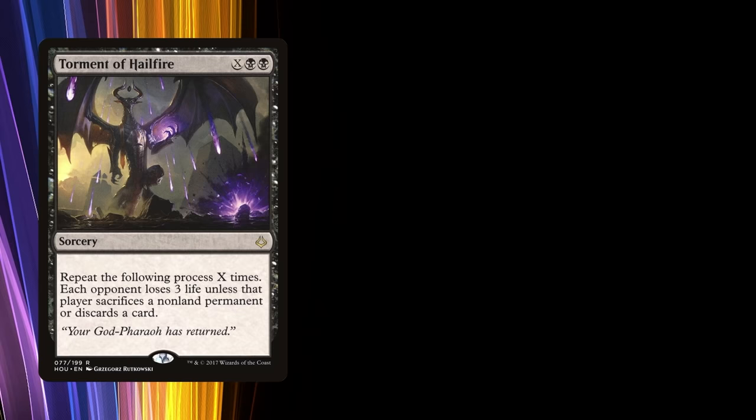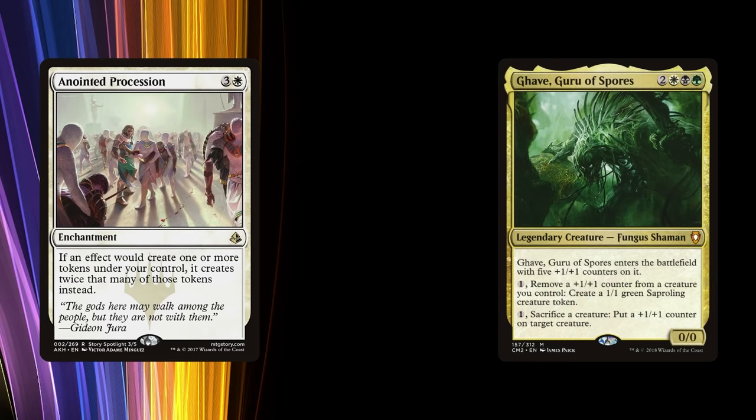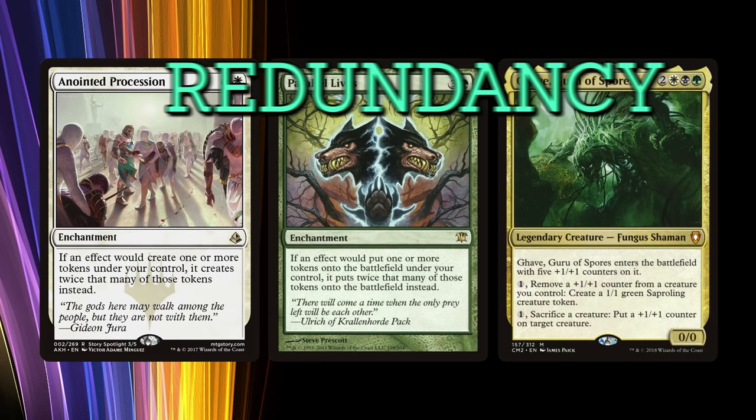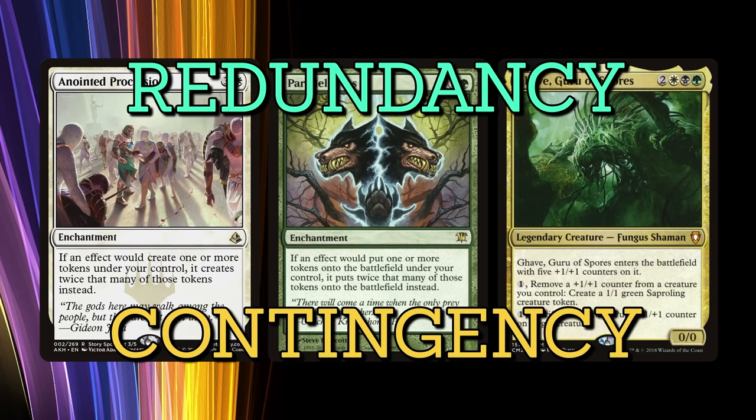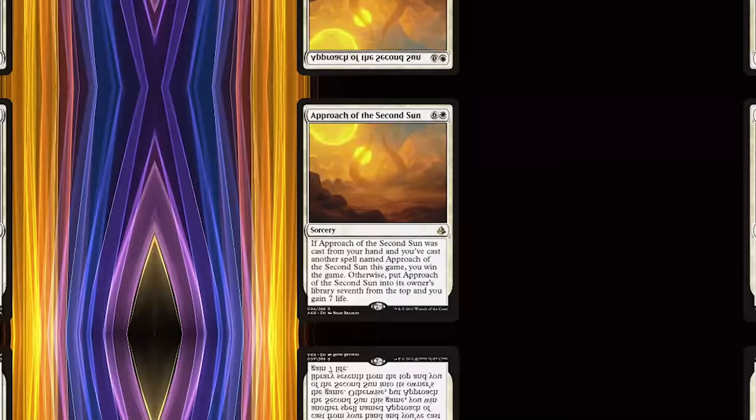The same goes for mass damage spells like Torment of Hailfire and Exsanguinate. Even when dealing with combos, it's good to have redundancy. Need an Anointed Procession to combo off with Ghave, Guru of Spores? Consider running Parallel Lives as well. If you're running one of those combos that only has one option in your colors, consider running a backup combo. When redundancy fails, contingency is there to pick up the slack. Running alternative win conditions in your deck is never a bad idea if you're looking to improve your odds. Winning with Approach of the Second Sun may not sound ideal, but at least it ends the game.